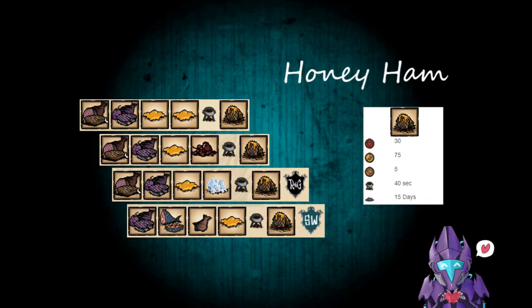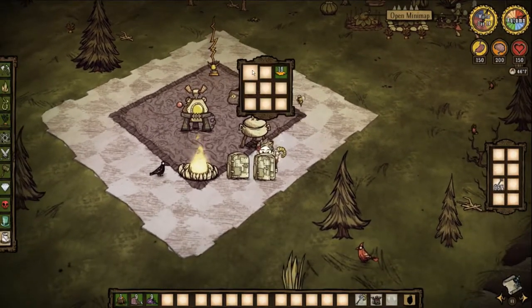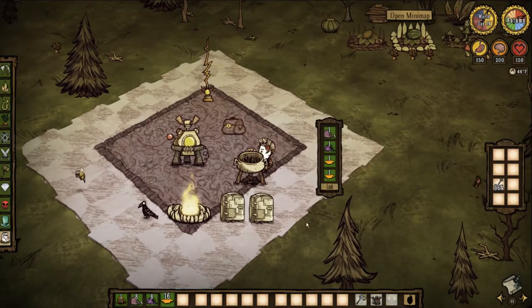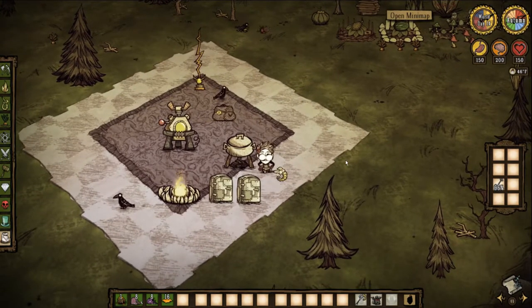Here's a favorite of mine when you've got beehives going and a lot of monster meat and morsels lying around: Honey Ham. I love this one. 30 health, 75 hunger, 5 sanity, 40 seconds in a Crock-Pot, 15 days to rot. Great one especially if you have a lot of bees around — clearing beehives, you have spider meat and you've killed a pig. It's a really nice fill-up and a decent amount of health too.